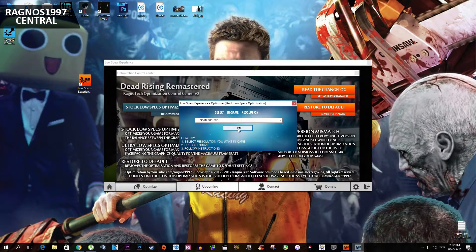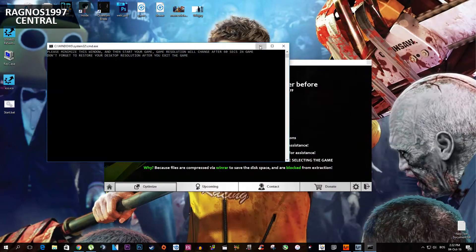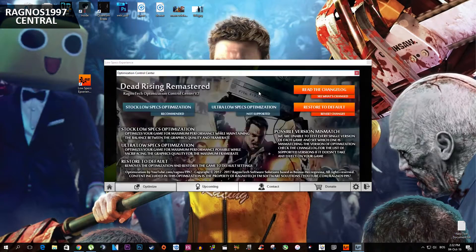One thing to note is that if it says CMD here, it requires the REST switch file to be open from your desktop. After the optimization finishes — I selected 800x600 — the REST switch file will be open. If it isn't, simply ignore it and start your game. If it does require the REST switch, double click it from your desktop and then minimize it.